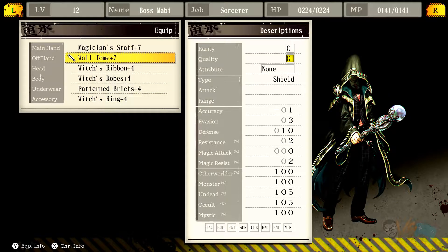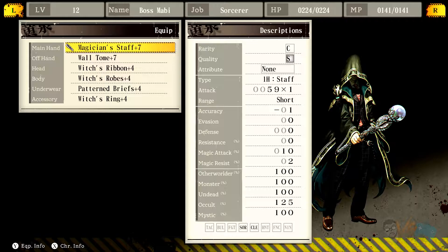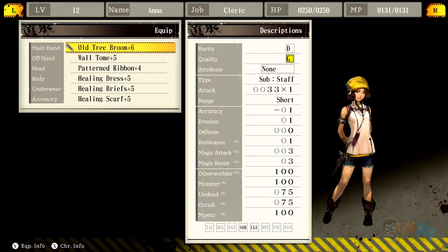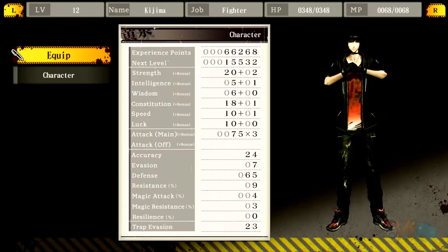We got these wall tubes - shields for Sorcerer Clerics, Hunters, and Ninjas. Really awesome. We're wearing the Witch's Robes, because these primarily give you magic attacks. I want to have one recovery, so that's what it is. Magician Staff - really good. And then we got the Old Tree Broom - another thing we found. It was really good with the Magic Resist, Wall Tube Pattern, and a bunch of healing stuff. So that's what we're working with.